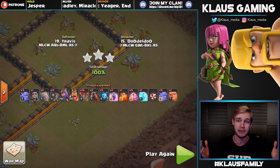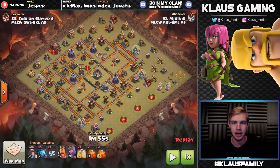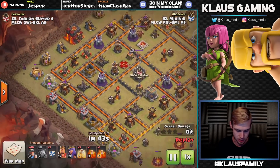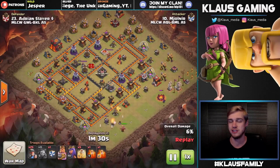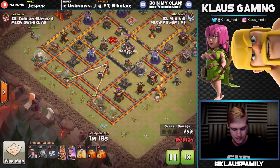Doodle Doo lands the TH10v10 three-star on Travis - a fantastic attack. I love me some LaLoons, especially with a ground kill squad to take care of objectives. Now the next two attacks are on the enemy side. Number 10 Mjolnir attacking number 23 Adrian Slayer Dollar Sign - can't forget that dollar sign. Mjolnir keeps it very simple: minions take out buildings outside the range of air-targeting defenses. Then he's got 46 miners and only heal spells - no rage - which is really, really impressive. K-I-S-S, keep it simple. King tanks and wipes out defenses on the bottom, queen tanks and wipes out defenses on the top.